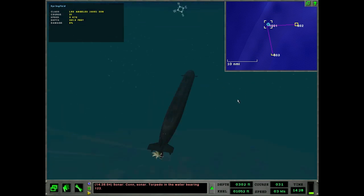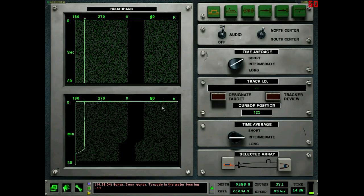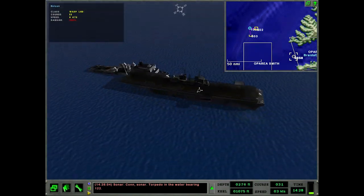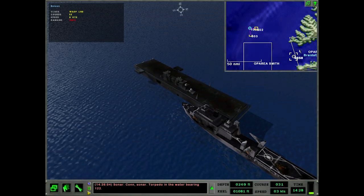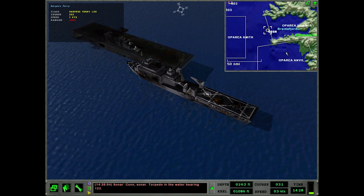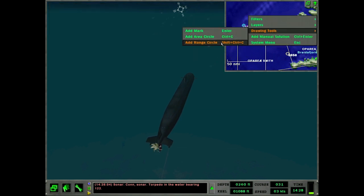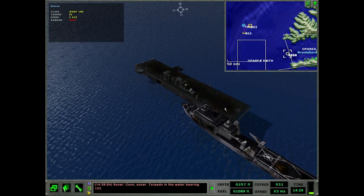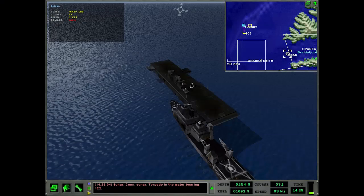Holy hell - bearing one two two! That could be - whoa, they collided! How the hell did that happen? How did that Harper's Ferry get turned around? It's probably that Seahawk just dropping torpedoes on that Kilo. Let's try a range circle and check out bearing one two two. Yeah, those ships crashed into each other - they killed each other. That's not going to bode well for the landing force now - there's only one Wasp left for the Backfires to take out.